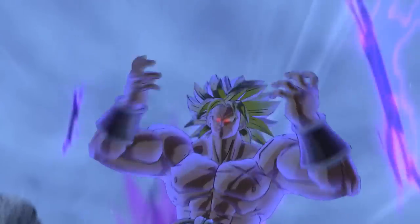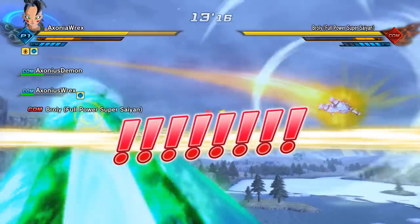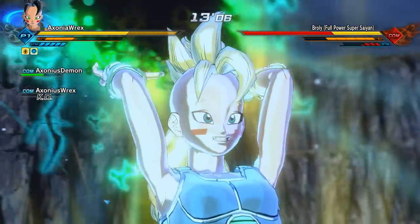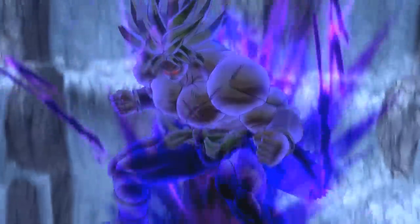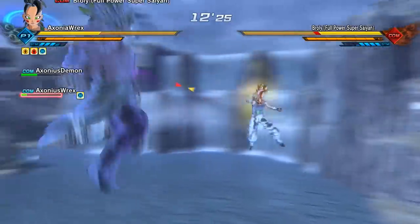Just start bombarding him with attacks. Eventually he will power up again, and then Gogeta will fly away for some strange reason. New enemies appear — it's Time Patrollers, and they seem to come in an infinite amount. They just keep spawning and spawning, so if you can, ignore them and go straight after Broly. You can waste a lot of time and effort going after these Time Patrollers, so just ignore them if you can.